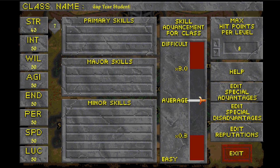Alright, working from left to right on the stats. I take these to be: strength, intelligence, willpower, agility, endurance, perception, speed, and luck. For a gap year student: not necessarily strong — taking 10 out of strength; not necessarily intelligent; a good amount of willpower; not necessarily agile; quite a lot of endurance; lots of energy; a little bit perceptive; speedy — all that walking — and just a little bit lucky. That seems good.